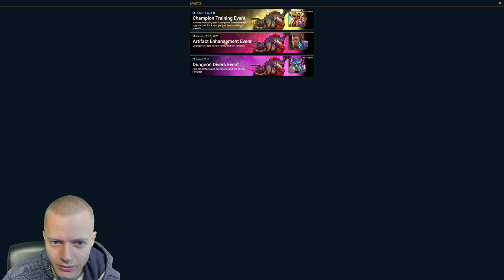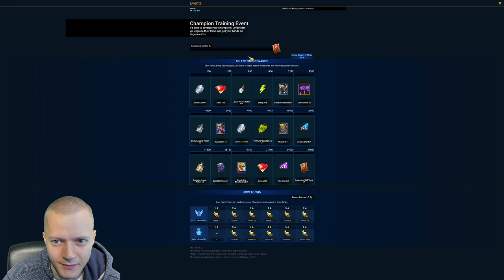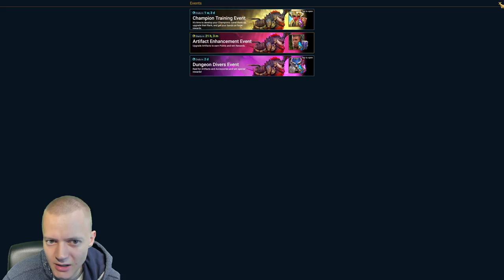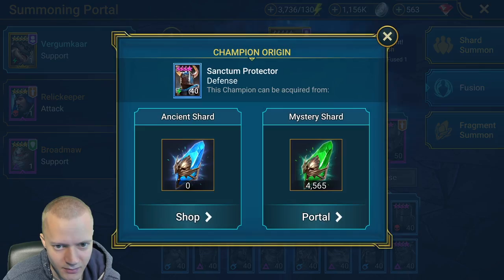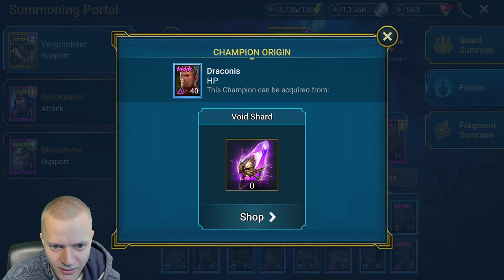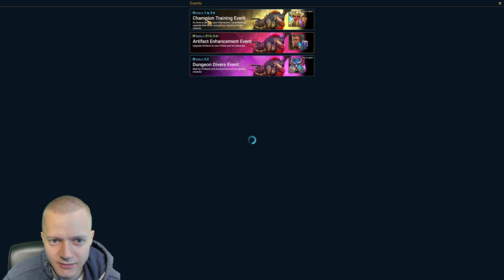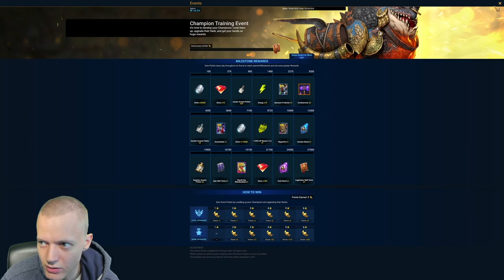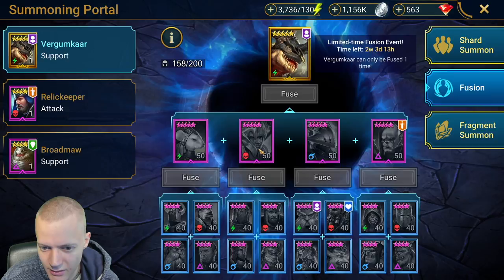Let's see what's up with the champion training event. Does this one give champions? I need a Sanctum Protector. So we need to train champions — yeah, I need Sanctum Protector, Quest, or Avir Draconis. I only really need Sanctum Protector and Barot the Blood Soaked.